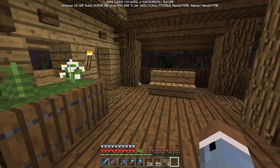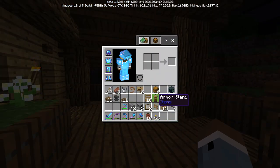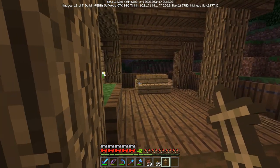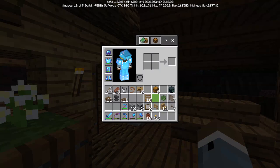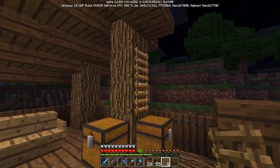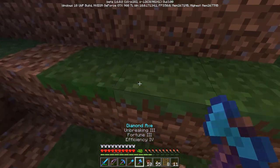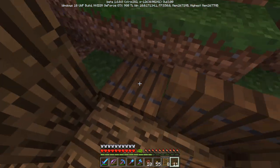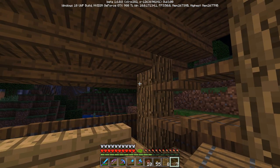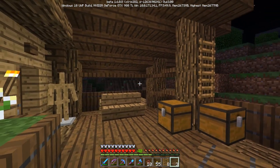I want to get rid of that and instead put a fern down and another flower there. We got our signs — let me throw a sign there and another there, so we have a nice little chair on the porch. Maybe an armor stand right here, and over here some chests for storage. Then possibly a ladder to look like mini shelves. A little shelf space right there, and bring this along the back end — I like it a lot.